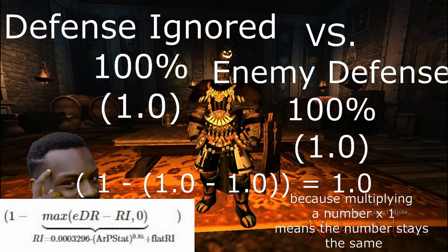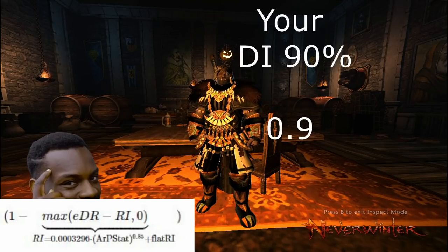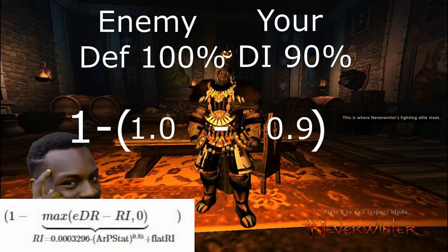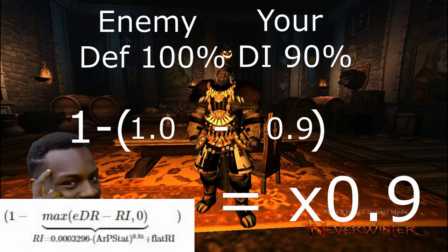However, if your defenses ignored are 90 and their defenses are 100, then all of a sudden your damage isn't getting multiplied by 1 anymore — it's getting multiplied by 0.9 instead. So that means you're losing damage, and this is a bad thing.